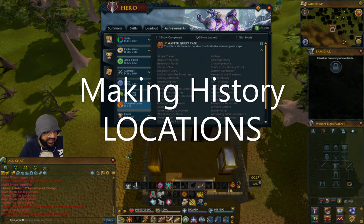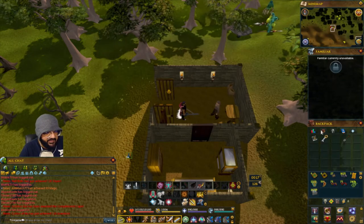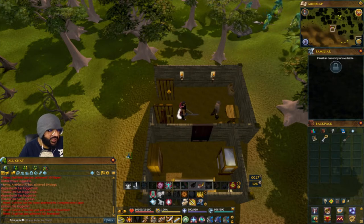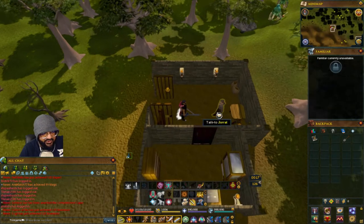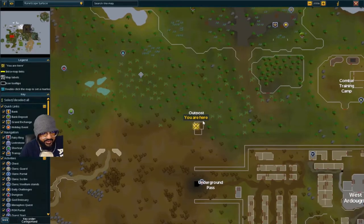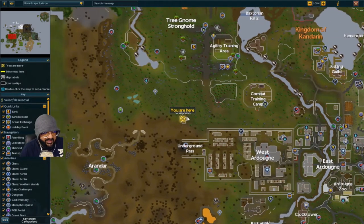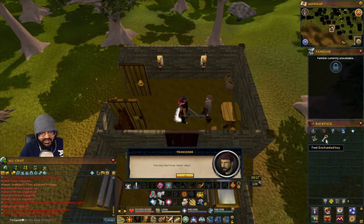This is for the achievement Banking History. What you need to do is find all the hidden treasure from the Making History quest — there are 11 spots. You need the enchanted key. If you've already done the quest you likely have it, but if you lost it, Jorau at the outpost will give you another. Just teleport to Ardougne and run all the way west to the outpost, talk to him and he'll give it back.